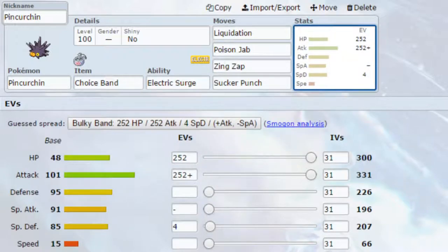For moves, we have Liquidation — a powerful Water-type attack that hits a variety of Pokemon for good damage, and also covers Rock and Ground types, which you're weak to. We've got Poison Jab, which hits Fairy types and Grass types. Then Zing Zap, a powerful Electric-type move that has a chance to flinch, which can work well in a Trick Room scenario. And finally Sucker Punch — a Choice Band Sucker Punch can do quite a bit of damage and gives you priority, especially if you can't set up Trick Room because your Trick Room user has fainted.